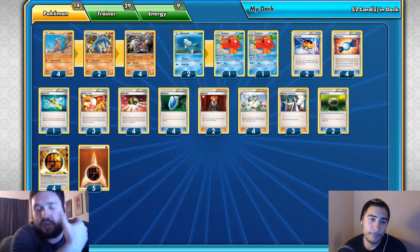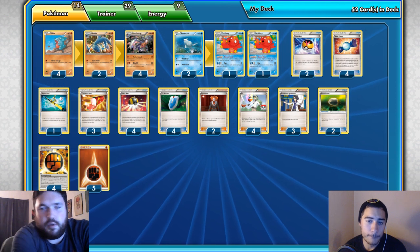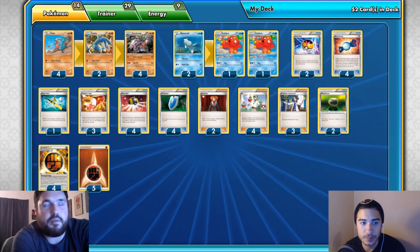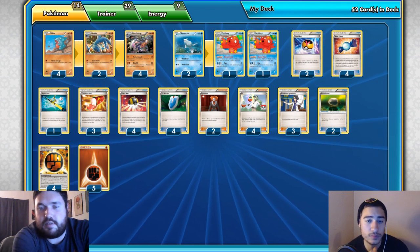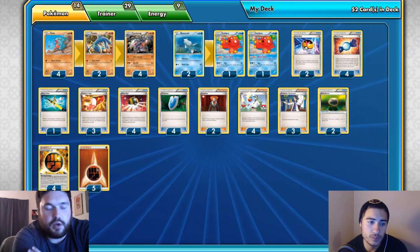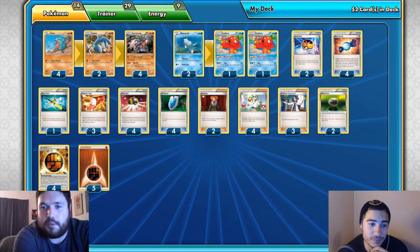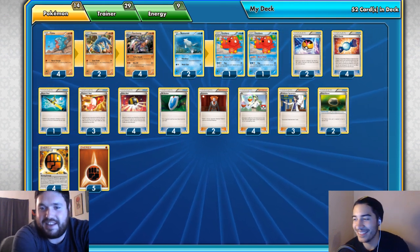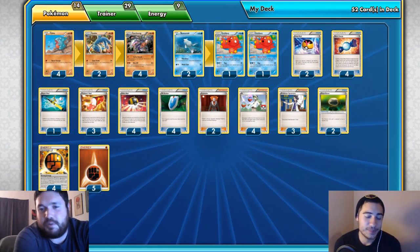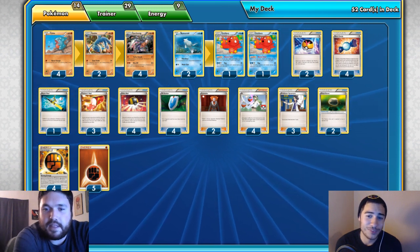You don't want to discard your early resources for getting out your Stage 2 line and Octillery. Playing four N also complements the concept that your opponent is forced to take six prizes off non-EX Pokemon — using N multiple times when they're at four, three, two, or one prize can put them in a terrible spot. That said, don't N every single turn if your opponent is clearly struggling — beat their face in with Garchomp instead.